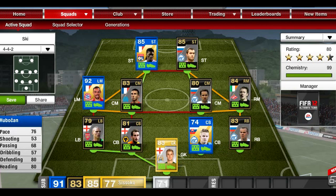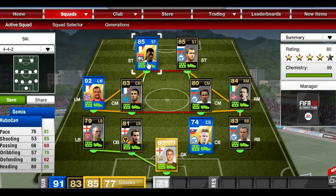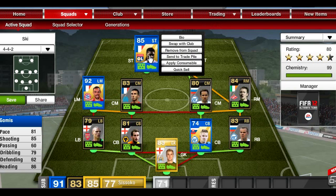In striker we have Gomis — this guy cost me about 37k and he's really quite good: 86 heading, 85 shooting, 79 dribbling, 81 pace, four star skills. His finesse shot is quite nice, better than his power shot, and he's got a decent enough finish on him.